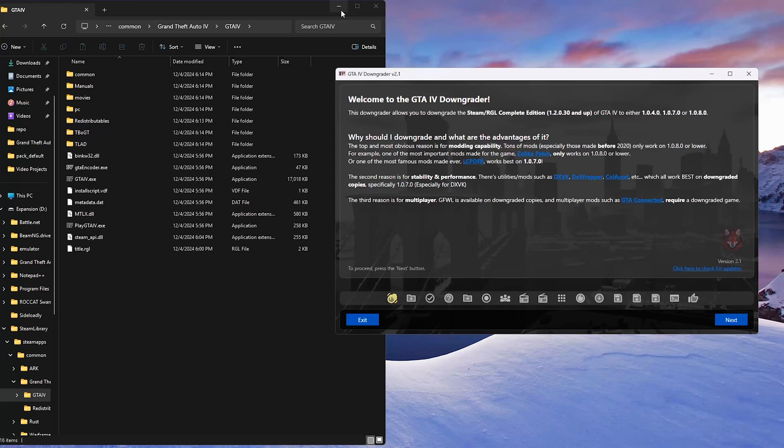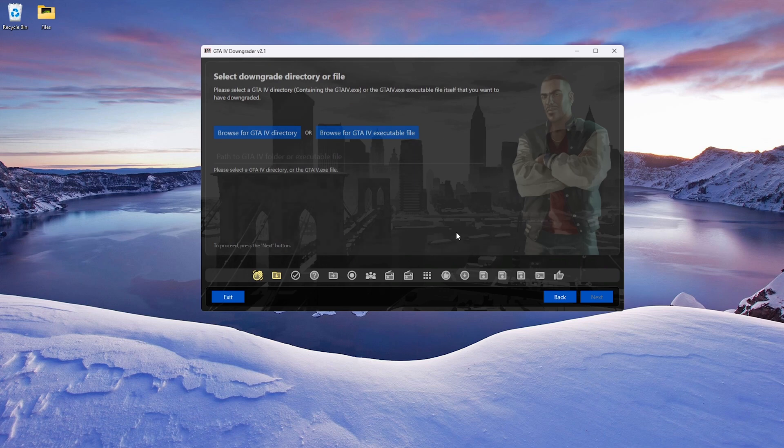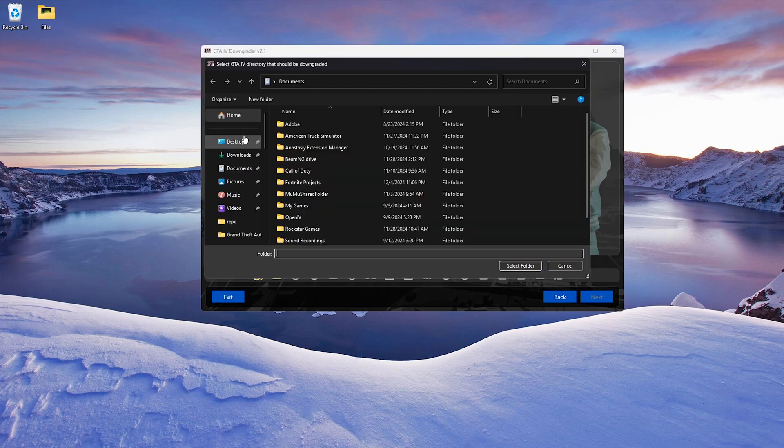Once your folder looks correct, right click the downgrader and run as administrator. Click more info, then run anyway, and yes. Go ahead and close or minimize that window. When the downgrader comes up hit next. This is the most important part - there are two ways: directory or executable file. I like to do the directory, it's easier, but you can do either. Click browse.